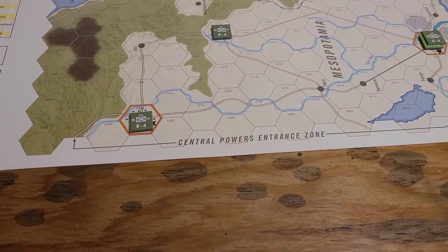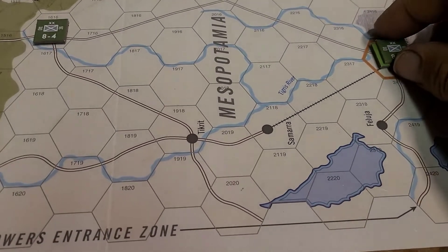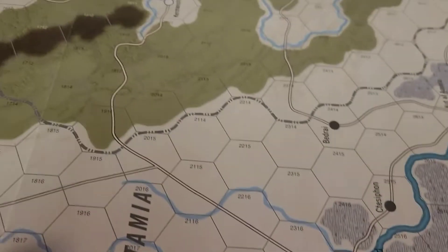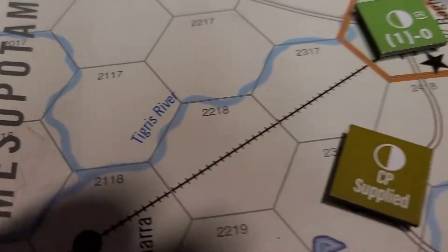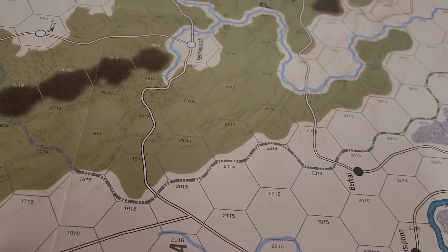In the interest of playing the game the way the designer intended, a couple of notes I noticed: they have a supply point here, and I had some kind of a supplied marker in there, so that was wrong — right then and there.